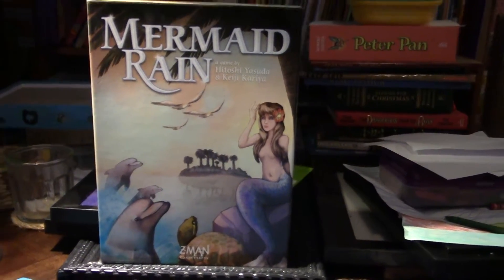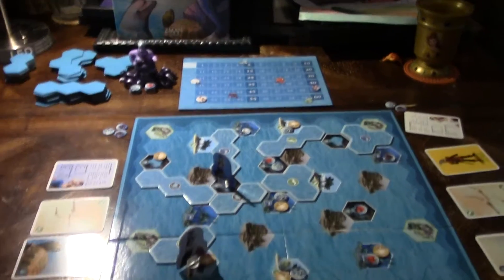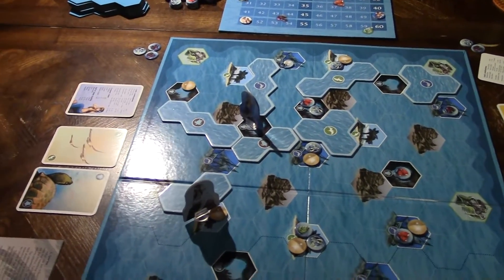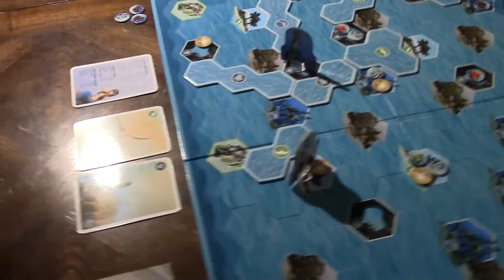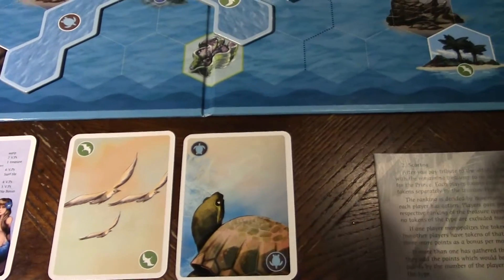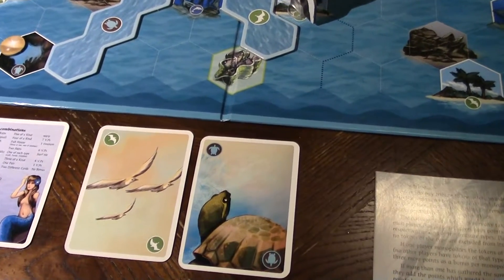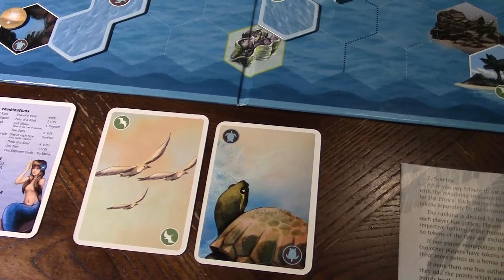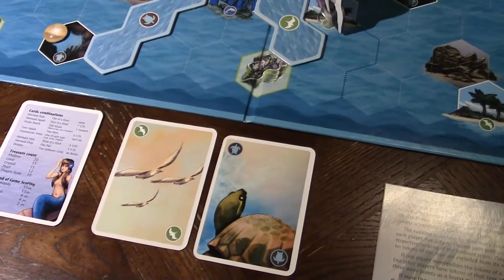So Mermaid Rain is not really a resource management game — it kind of is. It plays to determine turn sequence and who goes first. You have a hand of cards: birds, turtles, and dolphins, and you play them in a similar manner as poker — getting a full house, four of a kind, two pairs, etc. The high hand gets bonuses to your movement and everything else.